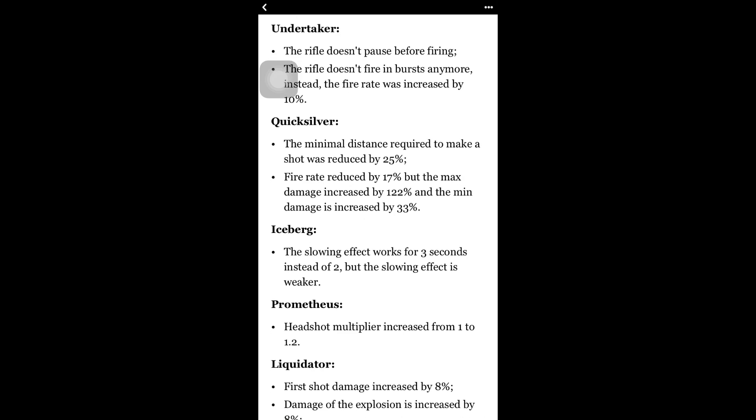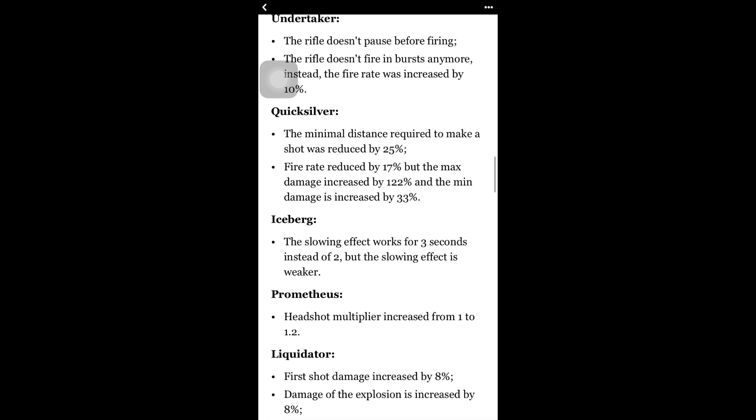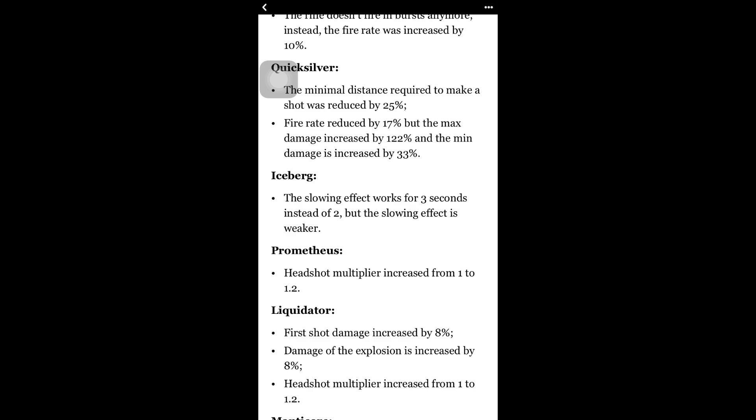The Quicksilver's minimal distance required to make a shot was reduced by 25%. It's a gold sniper — probably not worth buying since you'd buy the Tornadoes — but if anyone has it, please let me know. Fire rate reduced by 17% but max damage increased by 122% and minimum damage increased by 33%, which is huge if you're getting headshots. The Iceberg: the slowing effect now works for 3 seconds instead of 2, but the slowing effect is weaker. It's still a good sniper because of its ability.